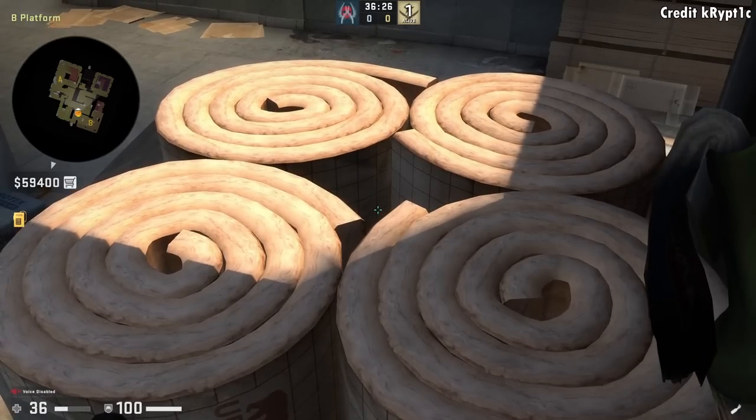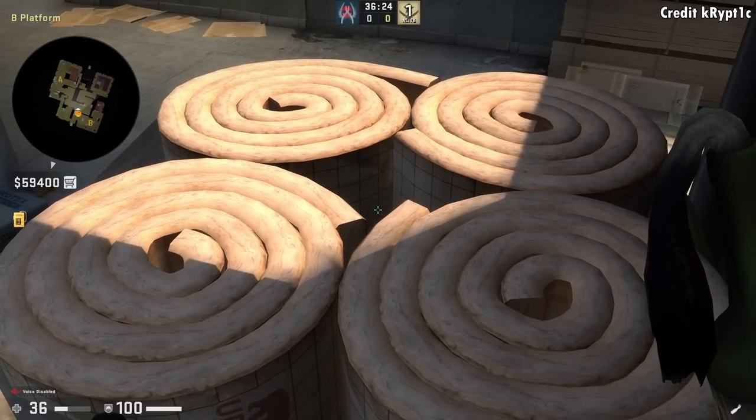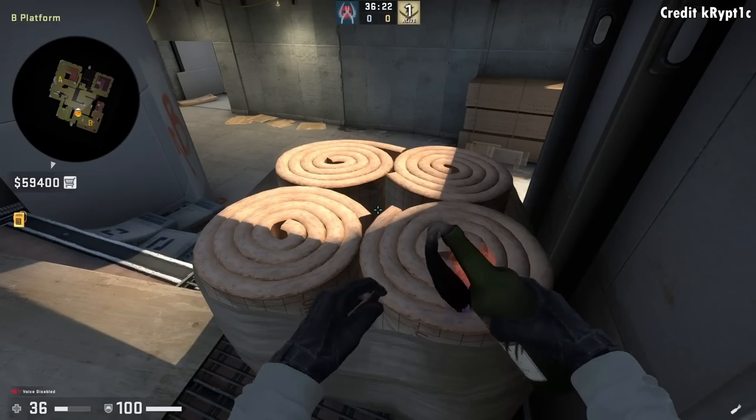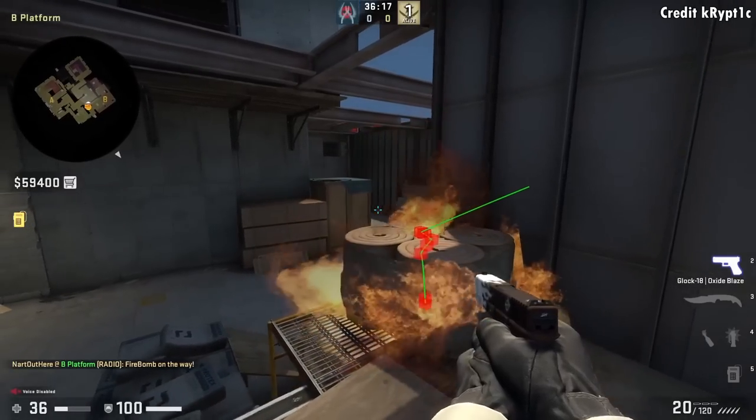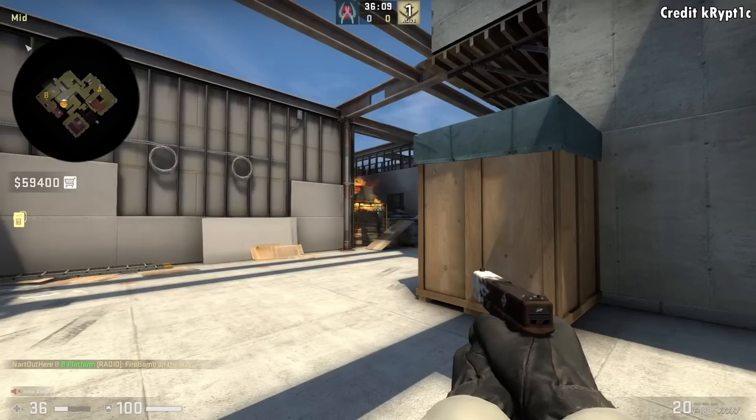Here's a one-way molly for window. You're going to aim at this part of the line inside these four little things here, then left click throw. Afterwards you're going to peek behind the molly — don't get too close as you will take damage from the molly. And from the T perspective, as you can see, you can't spot the player.